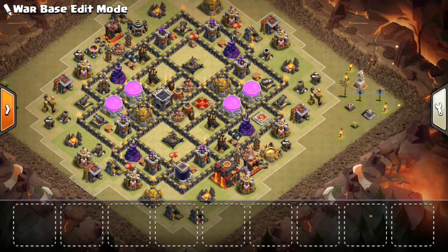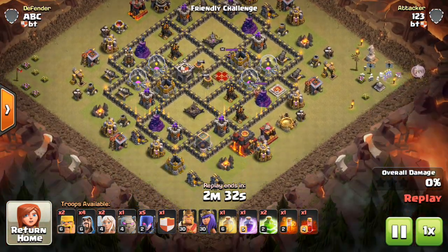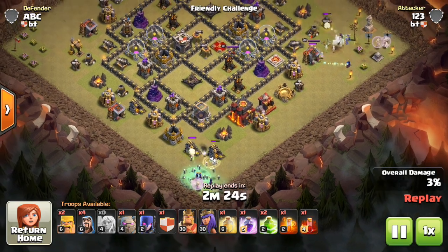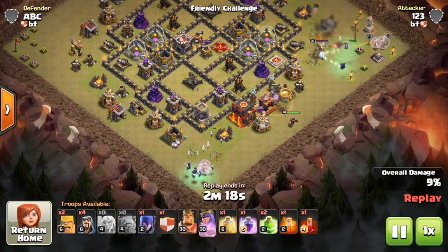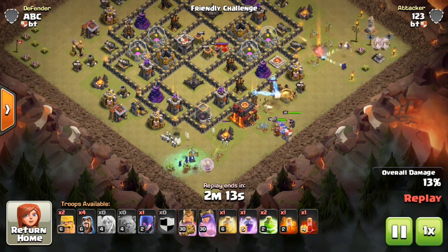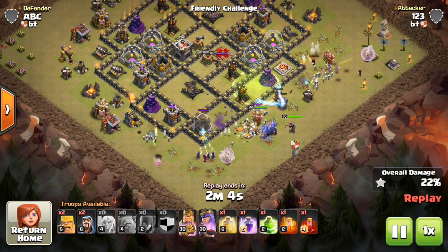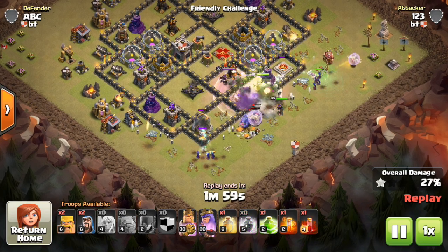Let's take a look at a few more attacks on this base. Here's the next one — this is an attack from the bottom right side of the base. The first attack you guys saw at the beginning was coming from the expo side by the wizard towers. This is coming at it from the more flat and long side. This base is kind of symmetrical, but this is coming at it from the flatter side. The two healers at the bottom kind of peel off onto the kill squad, which can happen — that definitely weakens the attack a little bit.